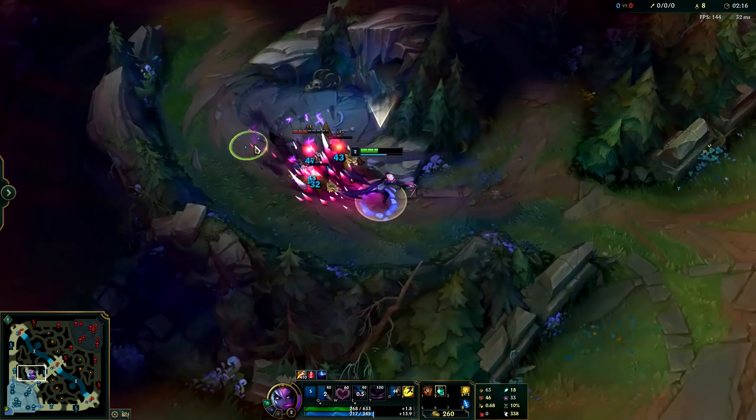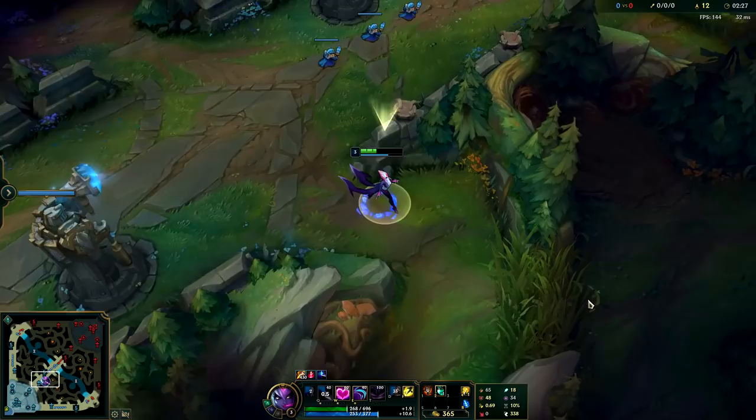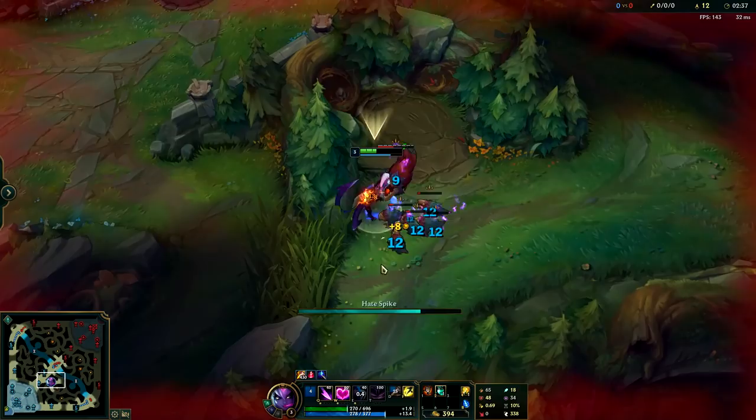Something you should also know is that by starting on blue buff your clear is actually significantly faster. Doing a three camp clear from blue side into red side is roughly eight to twelve seconds faster because of the 10% CDR on blue buff, and if you go Inspiration tree instead of Sorcery tree your clear will be sped up by roughly another two seconds.